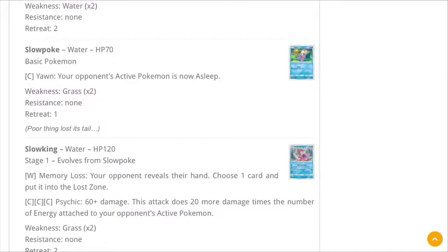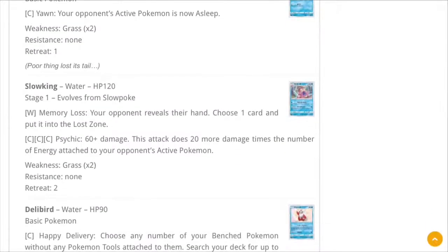Alright, let's keep this rolling — Part 2 of Explosive Impact. This time we're looking at the Water types and Lightning types in this set. Let's start with Slowking. Slowking has an interesting first attack, and it's always been known to disrupt your opponent. That continues here with an attack called Memory Loss — your opponent reveals their hand, you choose one card and put it into the Lost Zone.